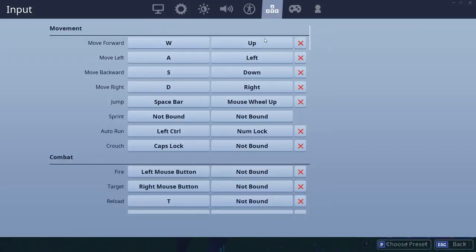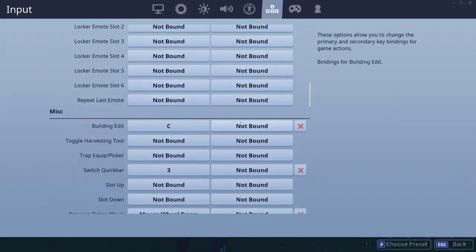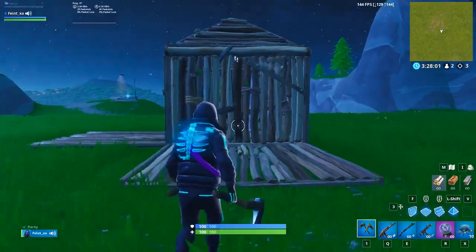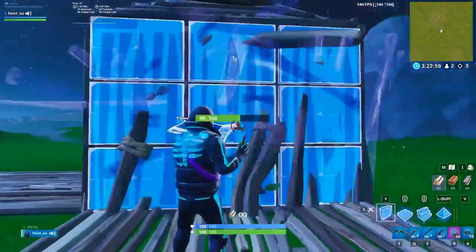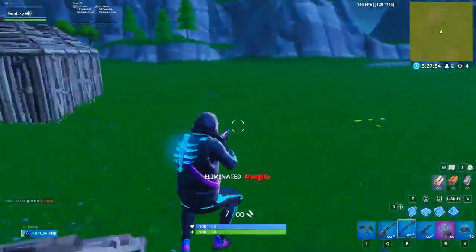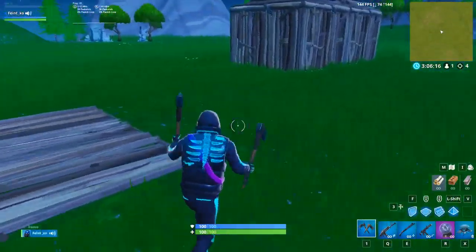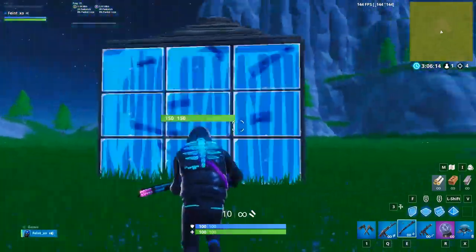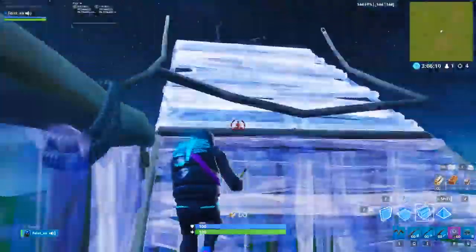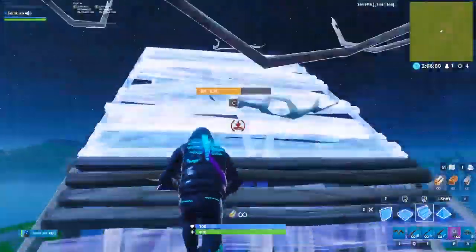The downside is you must use two keybinds for something you previously only needed one, and you want both keys to be easy to reach with separate fingers. You'll probably need to move around some other keybinds, so really think about it and test if it's worth it for you. We think one edit bind is good enough for most normal edits, but if you're always finding yourself needing to make four or five super fast edits in quick succession, you may want to consider using two edit keys.